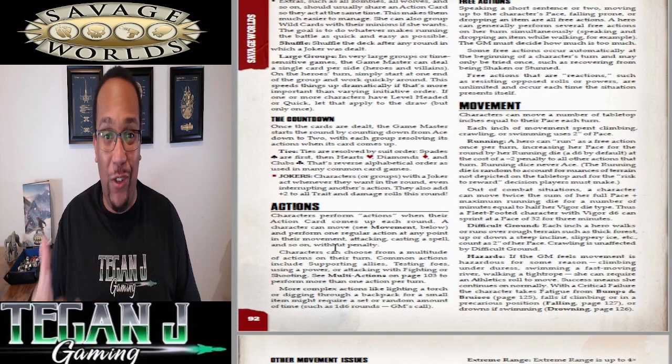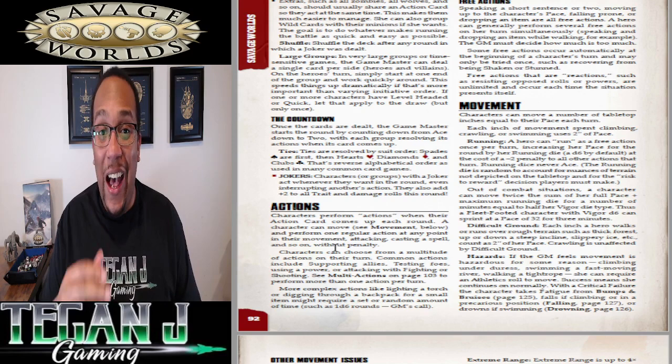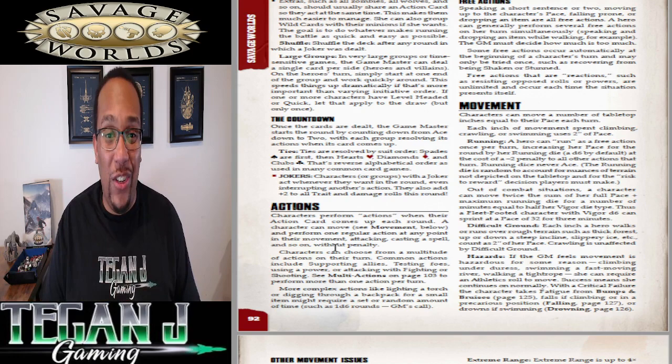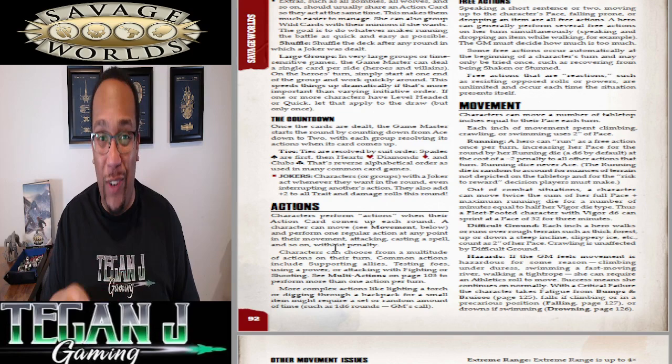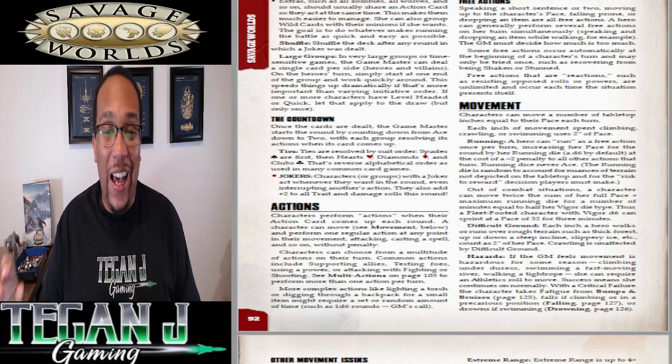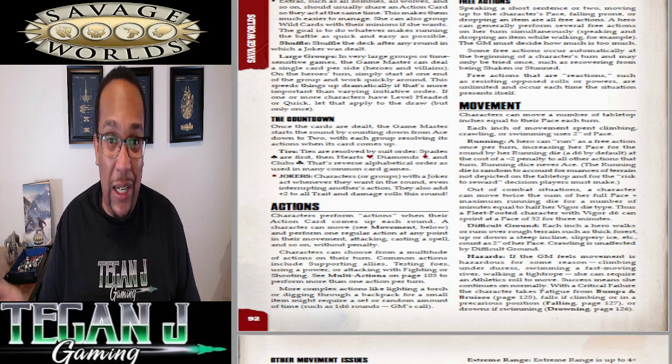For GMs: if you draw a joker, you also get a benny for your wild card NPCs. The GM also receives bennies per player — one benny per player, and wild card NPCs get two bennies each. Most systems don't give the GM inspiration, so it's nice to have — it means your villain can look properly villainous even when your dice fall flat on an important moment.